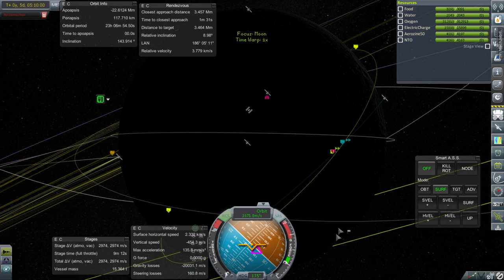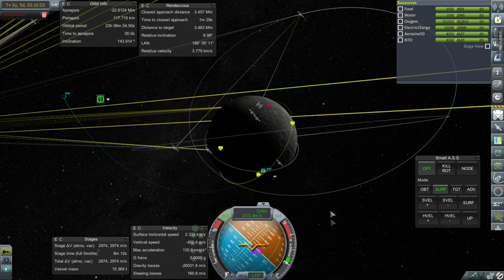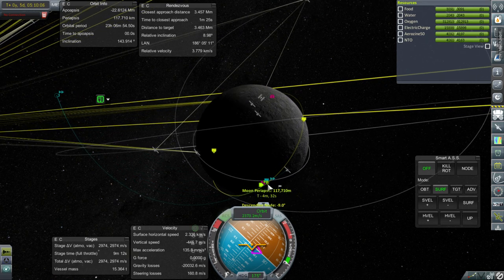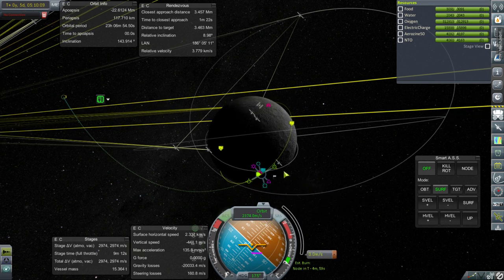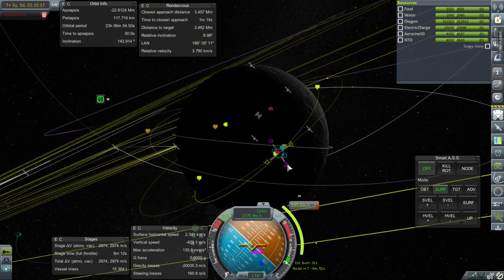That's interesting considering how many things we have. Well, I guess it's not that much — we need more stuff around the moon, clearly. Anyway, our periapsis is still a little bit ahead, so we have time to reacquire. Let me just plot it out. MechJeb can handle it even if we don't have a connection.